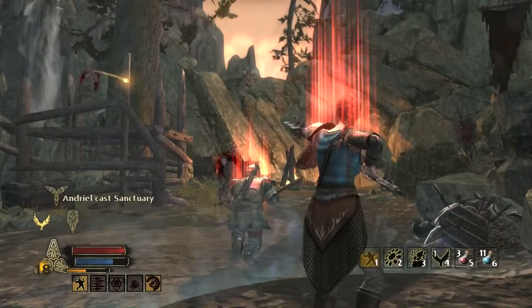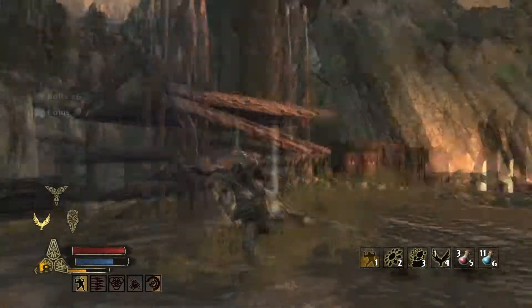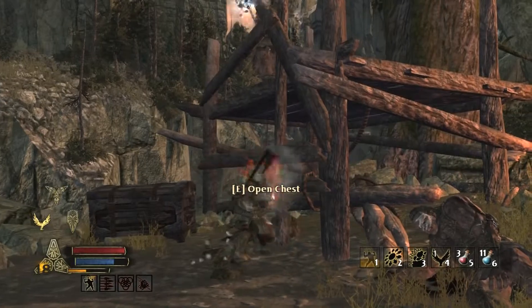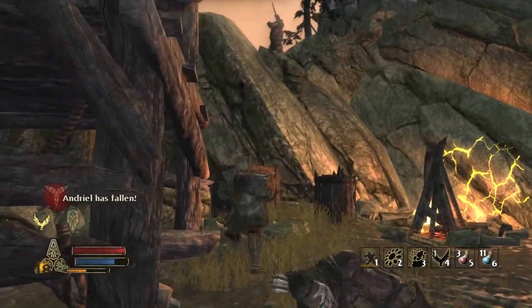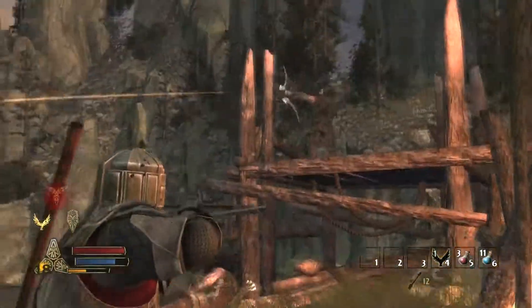I'll go ahead and cast Rage right there and try and blast this guy up. The archers don't do much damage once you get really close. And typically when they're up there, a lot of the times you can hit the structure they're on and the structure will actually fall. I kept hitting this one and I couldn't make it fall, so I just decided to go ahead and give him a crossbow right in the head.